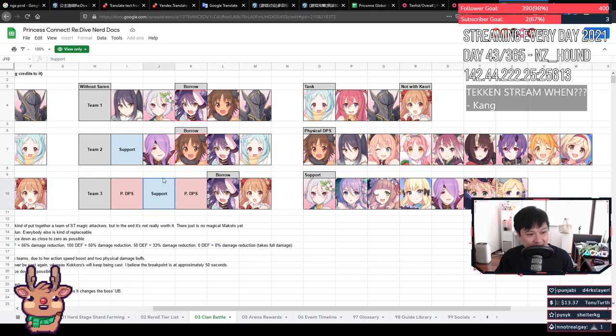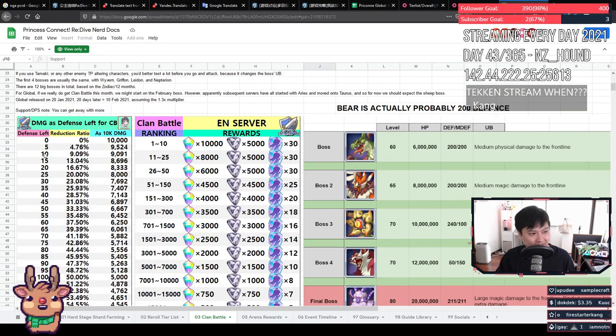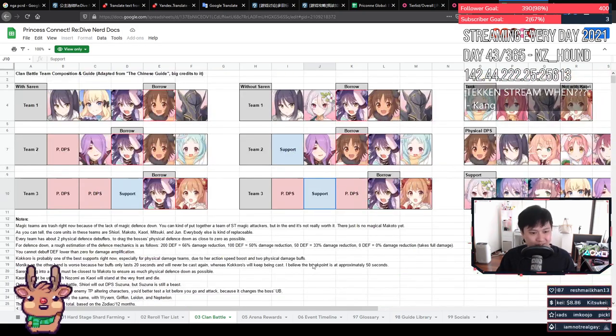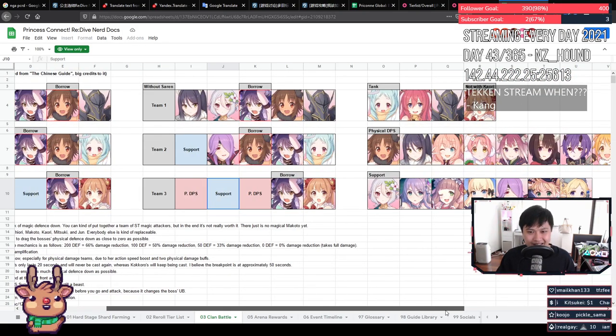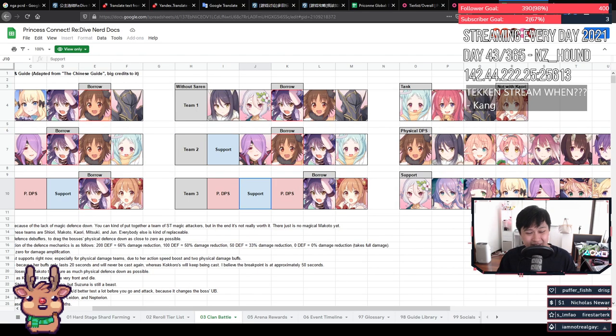The last unit I'm considering building is Shinobu — I really should build her just to test her out, because she could give me two defense-down units in the same team. As defense goes down, each further reduction is worth more: from zero to five defense is a 4.76% reduction, but from 100 to 50 it's only a 1.2% reduction. So the lower you go, the better it is, which is why Shinobu is actually pretty decent.